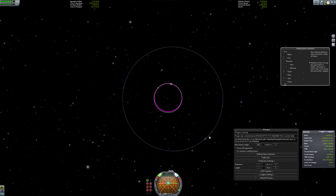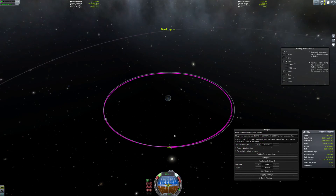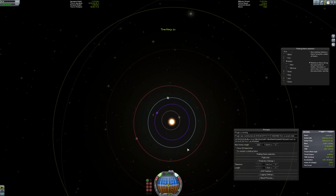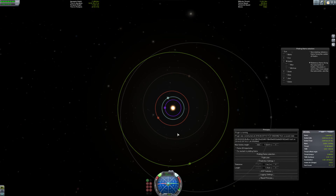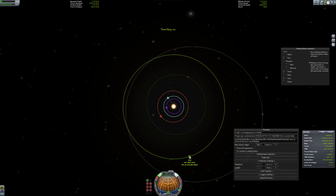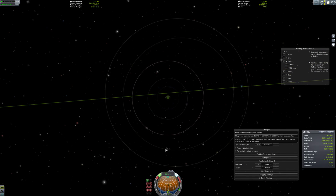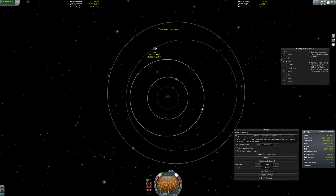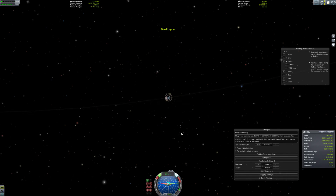Here you can see Minmus wobbling - it's really funny because that's just the stock predicted orbit displayed, but because of Principia, Minmus's orbit changes all the time. With Principia the planets are no longer on rails like in stock KSP where they have fixed orbits - in Principia even the planets and moons themselves get affected by their own gravity. You can see here that Bob is retrograde orbiting Jool, because if it weren't it would shoot out very quickly out of the Jool system.